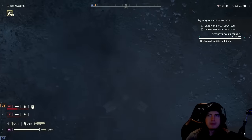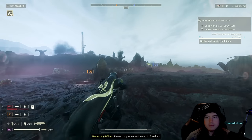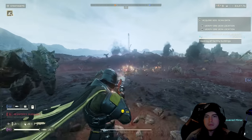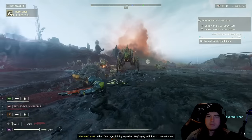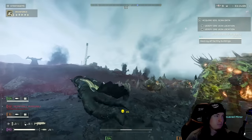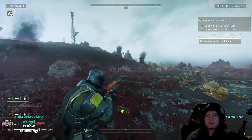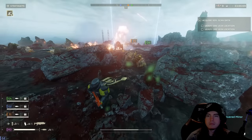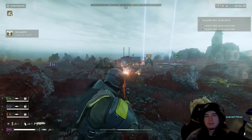Coming up next is a buff to the breaker incendiary. I've previously looked at this as a meme weapon since launch — it felt like a slightly better version of the breaker spray and pray, but nothing ideal. With the previous patch it got decent at crowd control, but now with a further increase to damage per pellet by five more damage up to 20, totaling 240 damage per shot, plus a 50% increase to fire damage-over-time for all fire sources, the breaker incendiary is actually a best-in-slot weapon for crowd control as a main facing off with the Terminids.